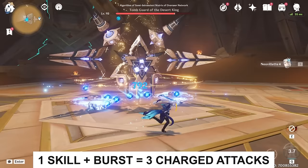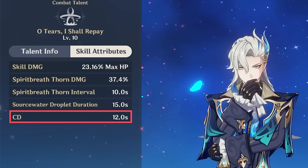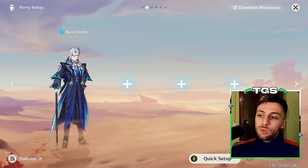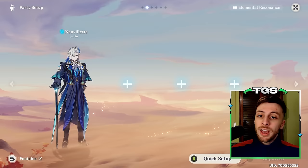However, you can also do 4. His elemental skill has a 12-second cooldown, so if you run 24-second or longer rotations, you can use it twice in a rotation and create 3 more spheres. This is great because it increases rotation damage and generates more energy particles. If you don't use his skill twice, his energy requirements go up significantly. The more interesting part is the order in which these two elemental skills and the burst should be used.